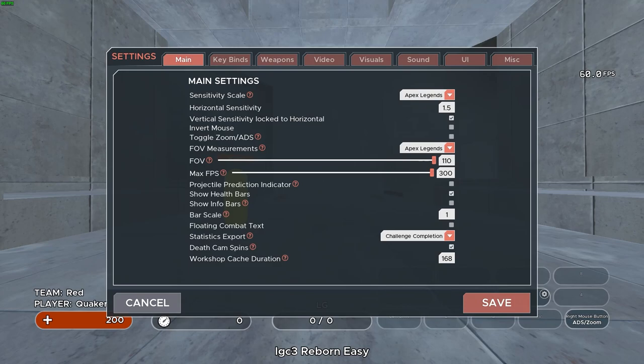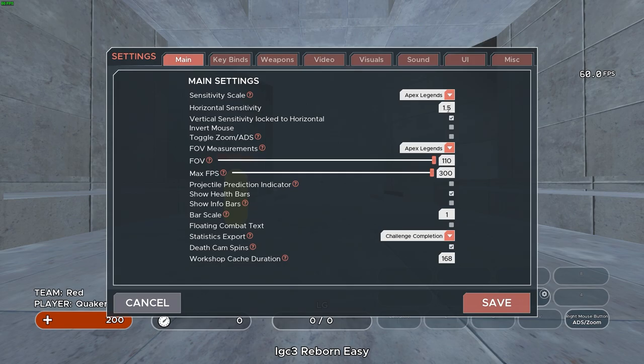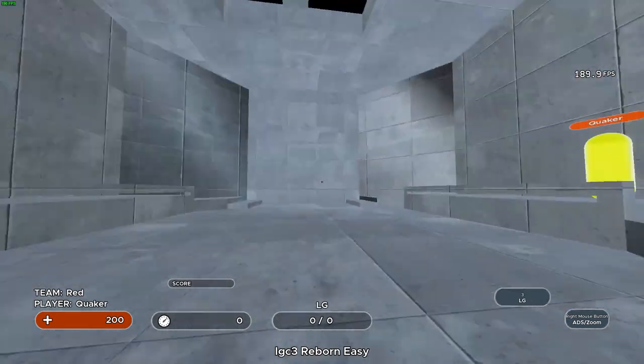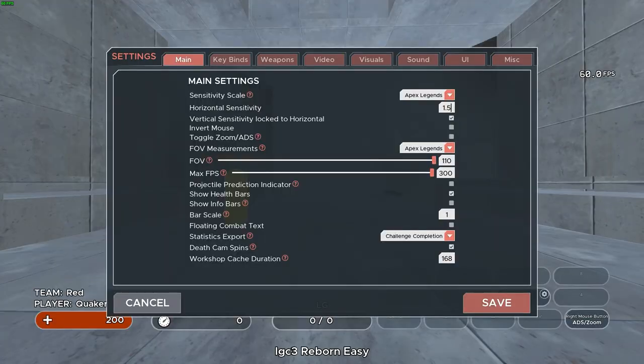Let me show you how to set up Kovacs properly by going into the settings. First, adjust the sensitivity scale, which I recommend setting to whatever game you are maining or trying to practice. For this video, it'll be Apex. Then input your sensitivity — in my case, I play on 800 DPI and 1.5 sensitivity. I want to mention: don't play on too low or too high of a sensitivity. I believe a balanced sensitivity is best for Apex.